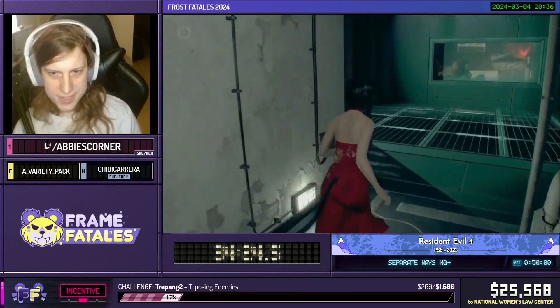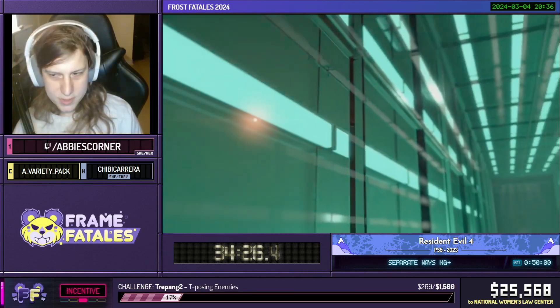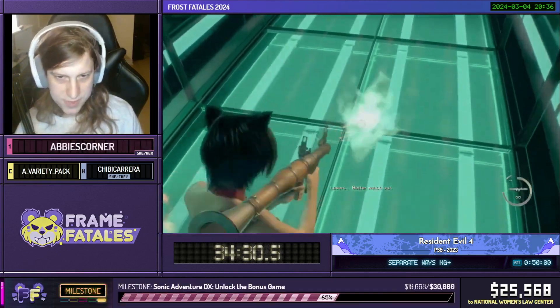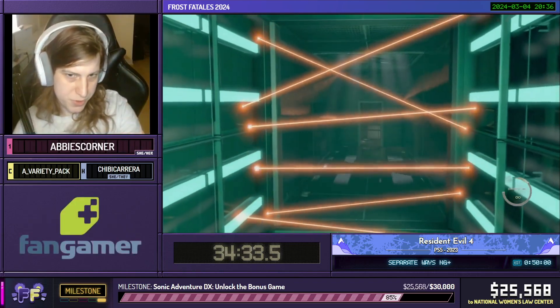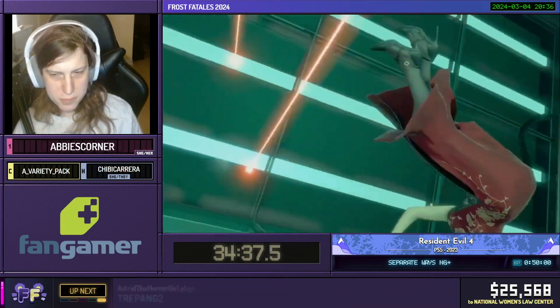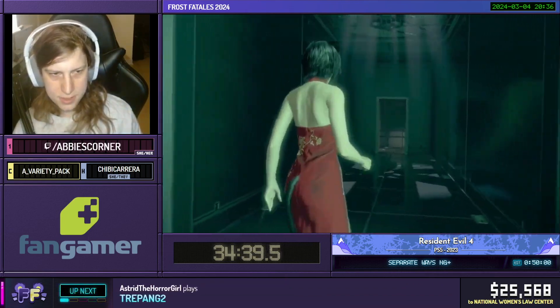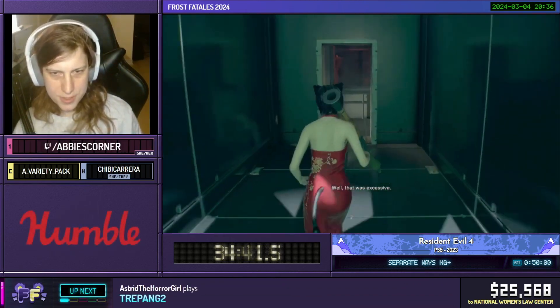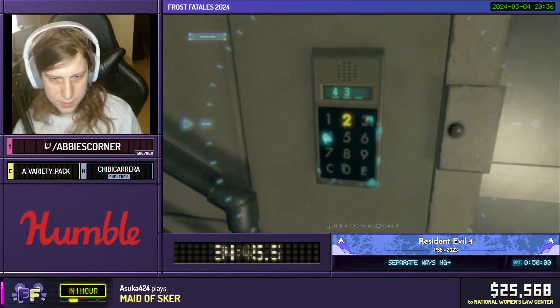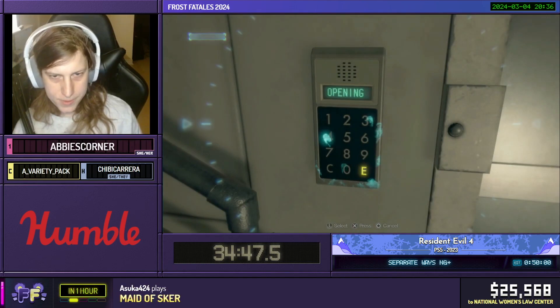As we now have lasers to deal with, so here we go — the laser section is finally back. Damage boost yourself. You want to damage boost yourself specifically into this cutscene because she will stand up. If you damage boost yourself and you don't see this cutscene go off, you have to wait until Ada starts standing up again. As we continue on: one, two, three, and there you go.